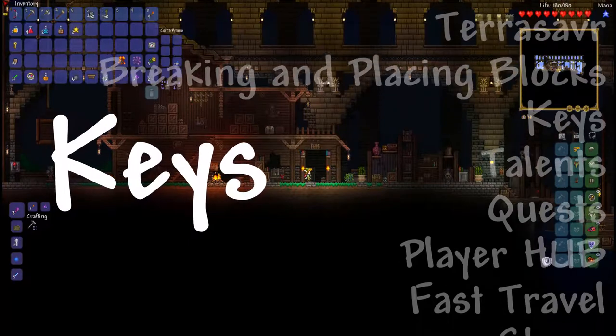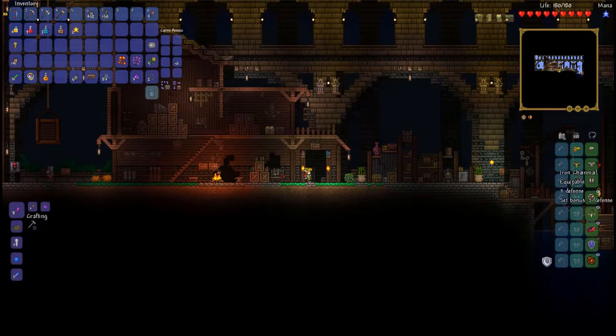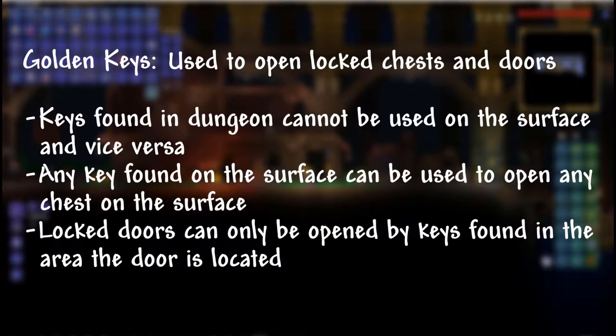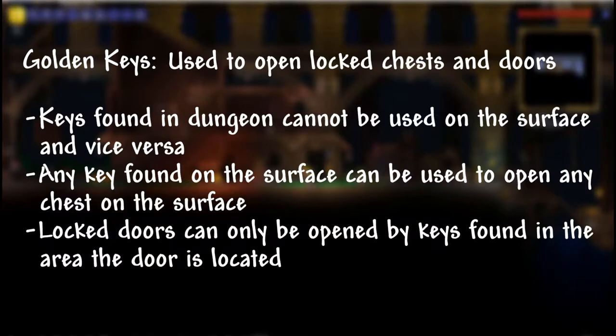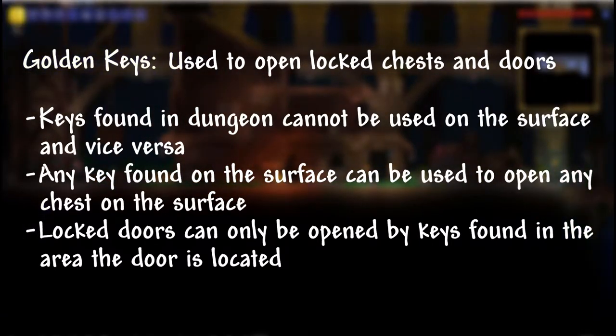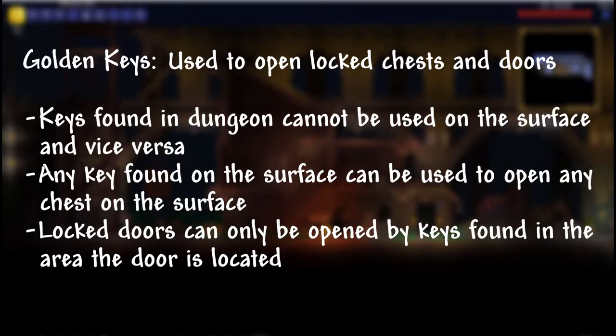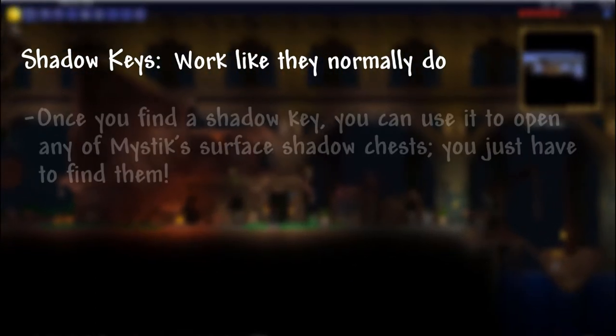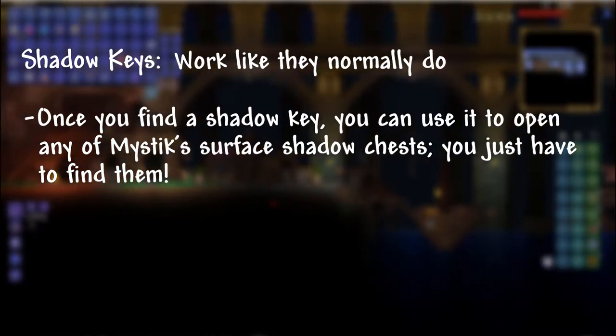There are a couple different types of keys in Mystic, and there are some rules regarding their use. Whenever you find a golden key in the world, there is a corresponding locked chest nearby, generally in the same area, but you don't necessarily have to open that chest with the key. However, what you can't do is use golden keys that you find in the surface world to open chests in the dungeon, nor vice versa. There are also shadow keys, which work normally — you can use them however you want, there are no rules dictating how you use them.